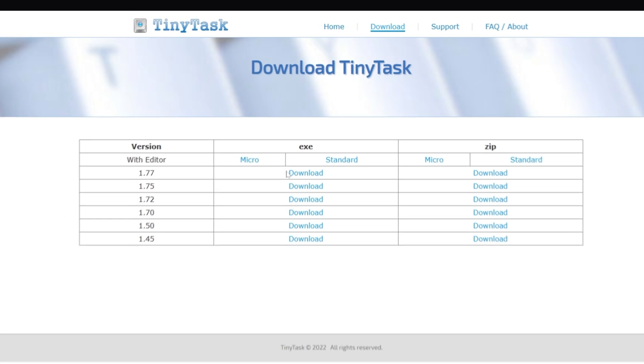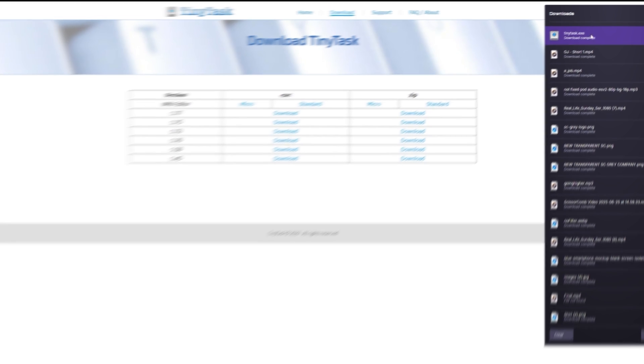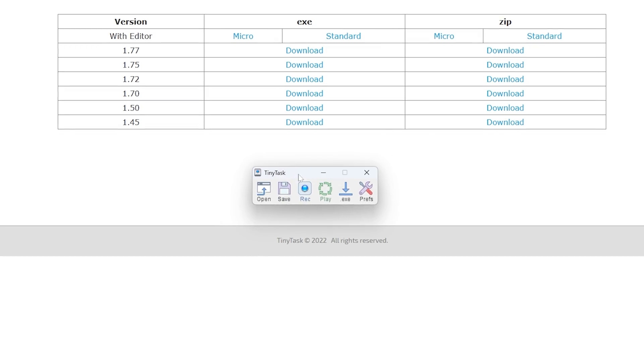Currently, while recording this video, it is version 1.77. You just want to press the download button right here. Once you do that, you'll get a pop-up in your downloads — just go ahead and double tap on it, and it will open up the program.